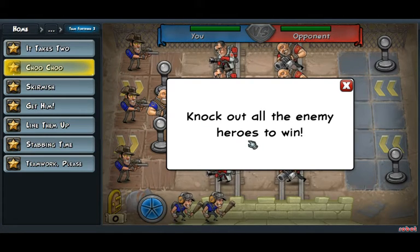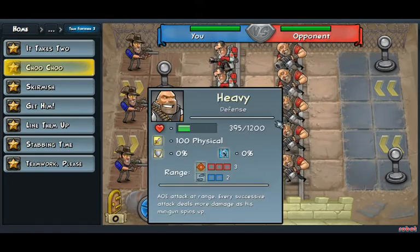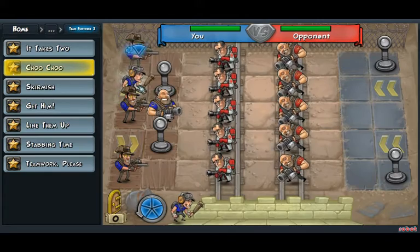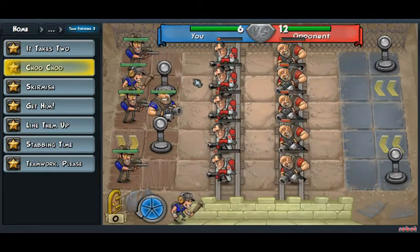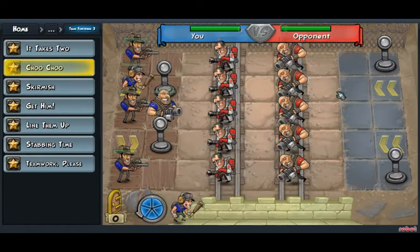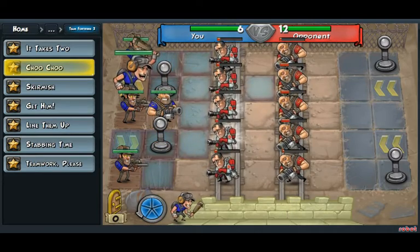Alright, the objective here is to knock out all enemy heroes. And to do this, we will use one of our scouts. Put him up here, and if you notice, this heavy here is at a very high health, so we need to hit him to make him go below 70s.